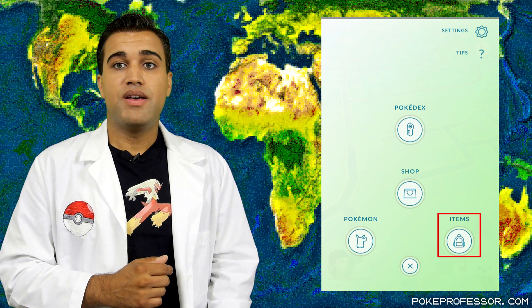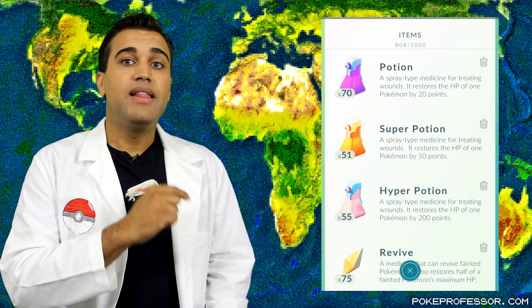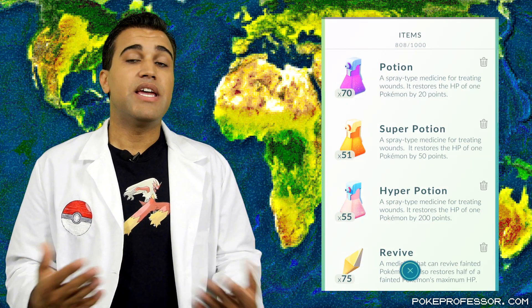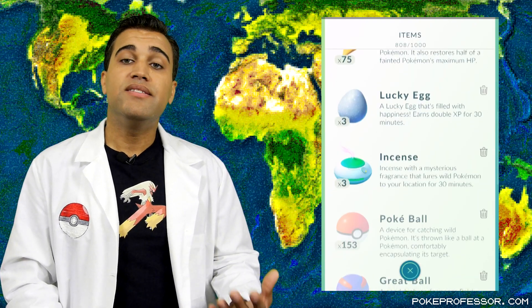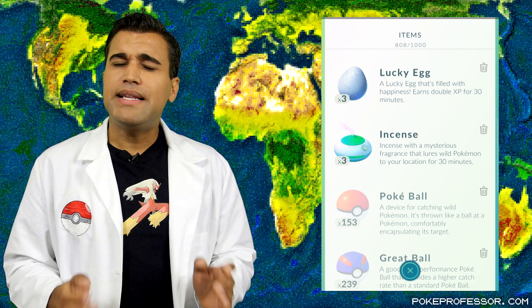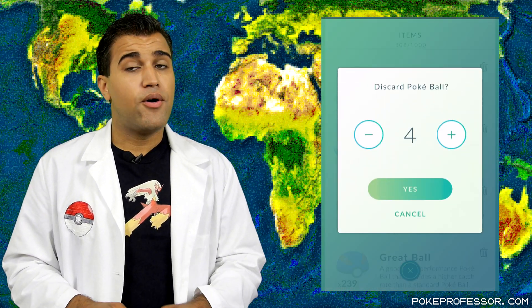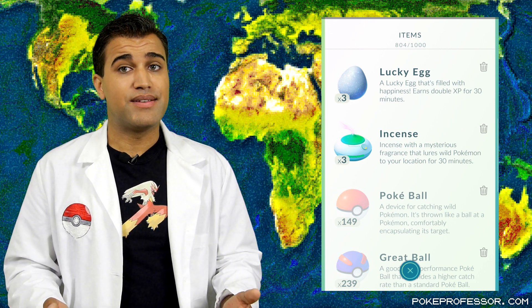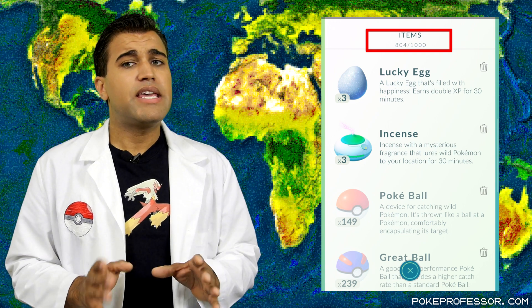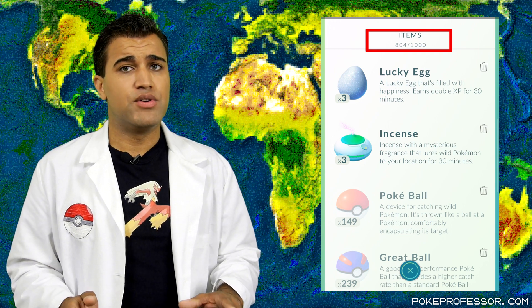At the bottom of the main menu is items, which lets you see all your items in your backpack. You can use certain items anytime, like potions, which heal hurt Pokemon, revives, which will revive Pokemon that have been knocked out, and incense and lures, which will make Pokemon come to you. You can also delete items that you don't need, because your backpack can only hold 350 items unless you use Pokecoins to buy extra space. And even then it maxes out at 1,000 items, so you'll want to keep track of inventory and get rid of items you don't need.